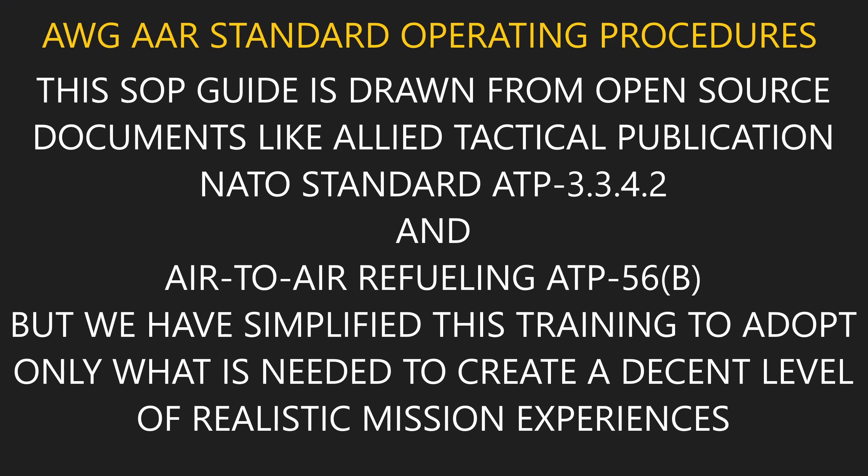Our standard is derived from open source documents like the ATP 56 Bravo air-to-air refueling, which is under the NATO standard series 3.3.4.2. If you google those just as written you can find them too. What we've done is simplified or watered them down to adapt to the mission simulator capabilities, plus to the average time we have to do this as a hobby, and the average skill of a new person coming online who has not done this in real life.